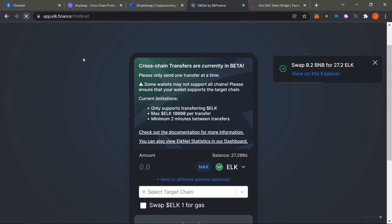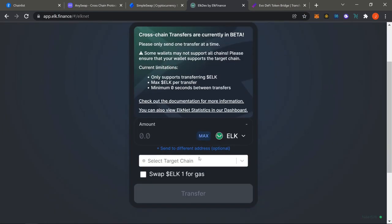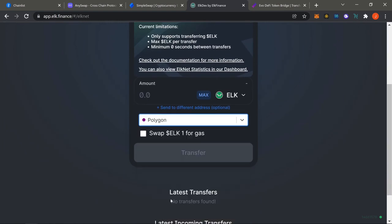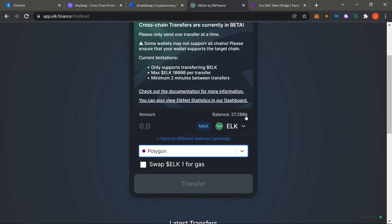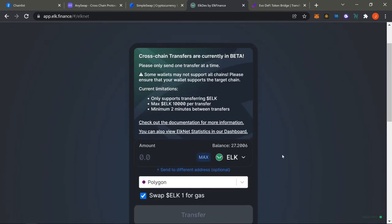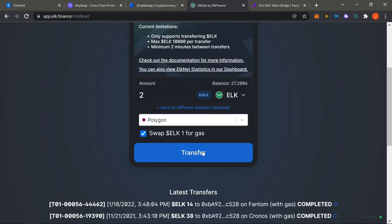Now that we have ELK, go to ELKnet and refresh. Target chain is Polygon. What's extremely important is clicking the 'swap ELK' box — that's important because it gives you a gas fee. That gas fee is essentially one whole ELK worth of MATIC. If you're already comfortable with DeFi, I'd suggest getting a small amount — maybe one or two ELK — and doing that transfer first.